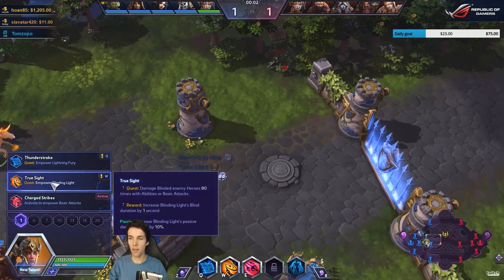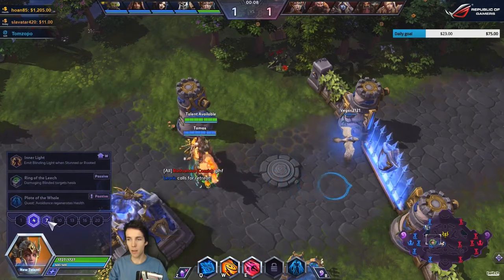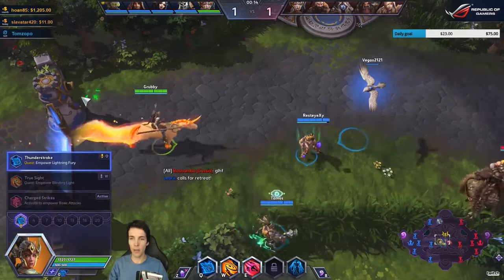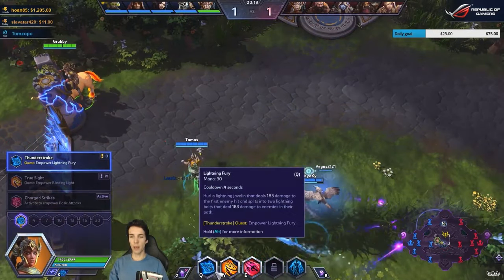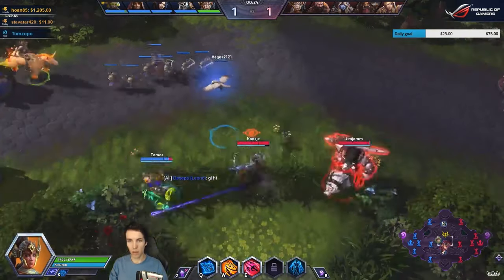Let's see, do we go for a full blind build — blind, blind, blind — or full Lightning Fury? Let's try Lightning Fury: hit heroes with Lightning Fury after hitting 20, the damage goes up by 75, which is honestly not that much. And if you hit 40, you get a second charge and a mana refund — oh, that's nice.